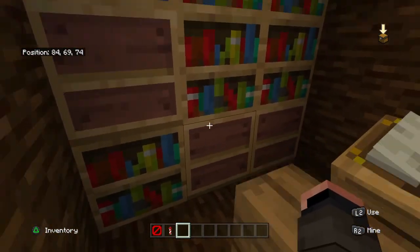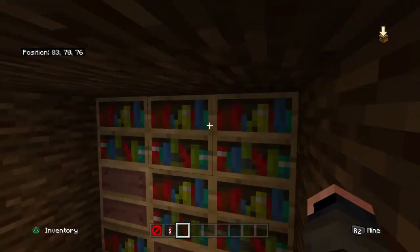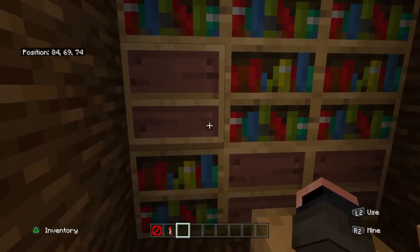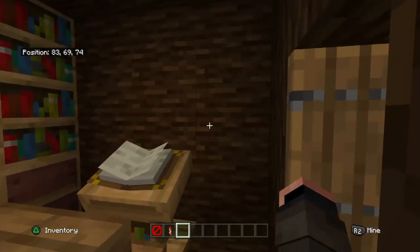Over here is just a little simple study room with some bookshelves. I used looms here to make it look like empty bookshelves.